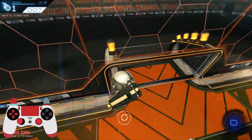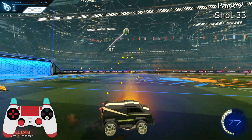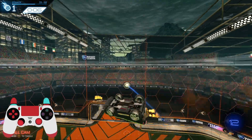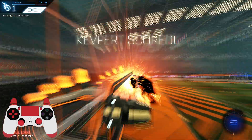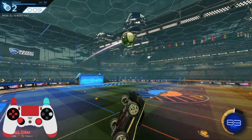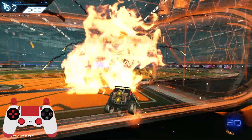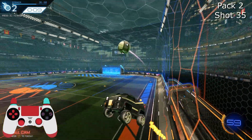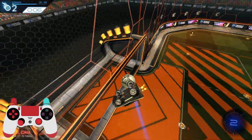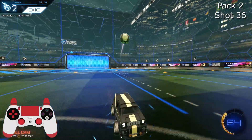Rebound double tap — so difficult. I use so much air roll to deal with the recoil there. Compare that to a redirect — there's almost no recoil. There's that upside down dodge off the wall again: the diagonal dodge with the flip cancel gives me that extra ability to adjust.